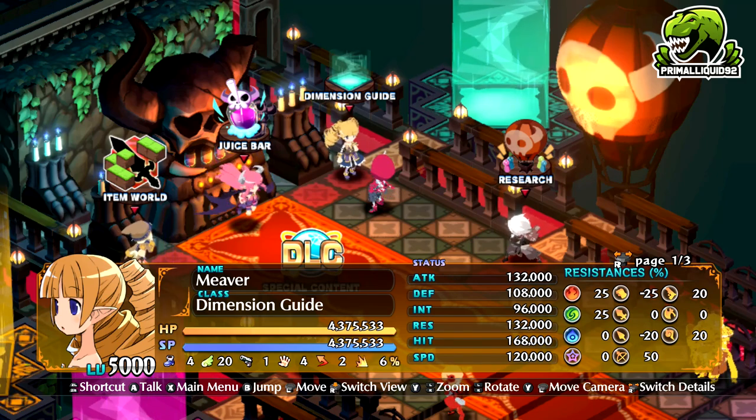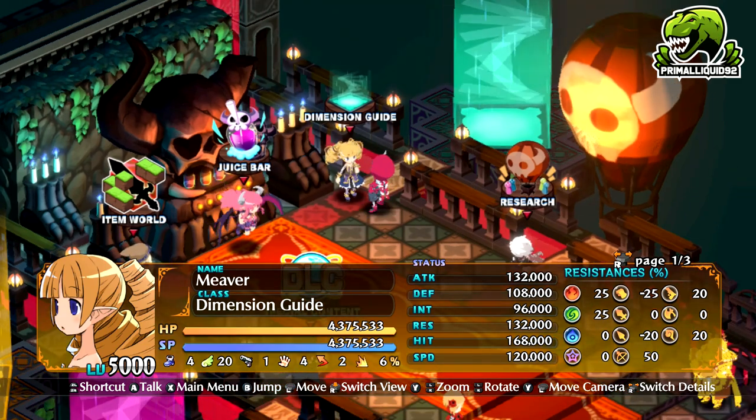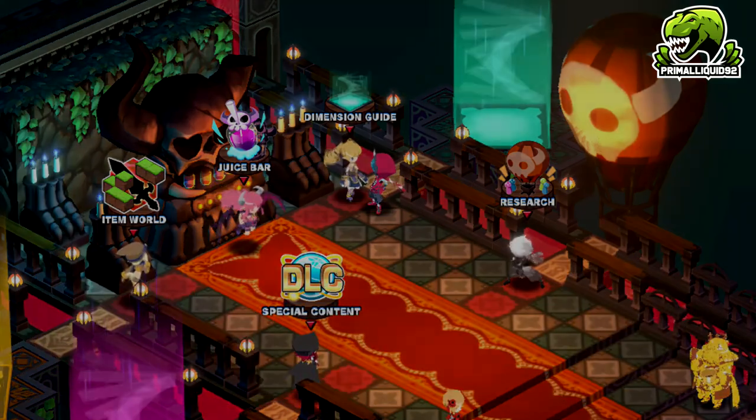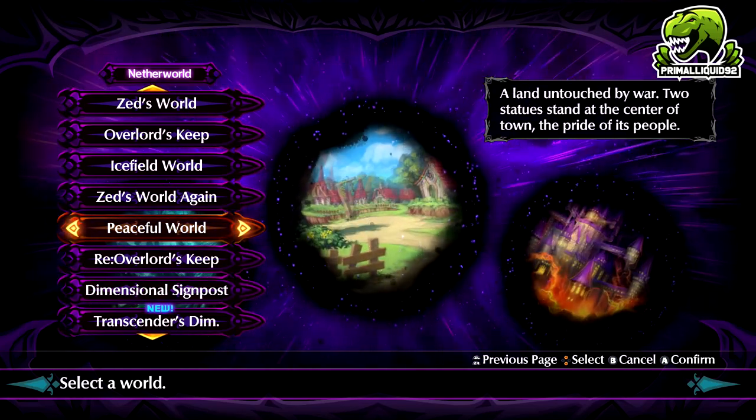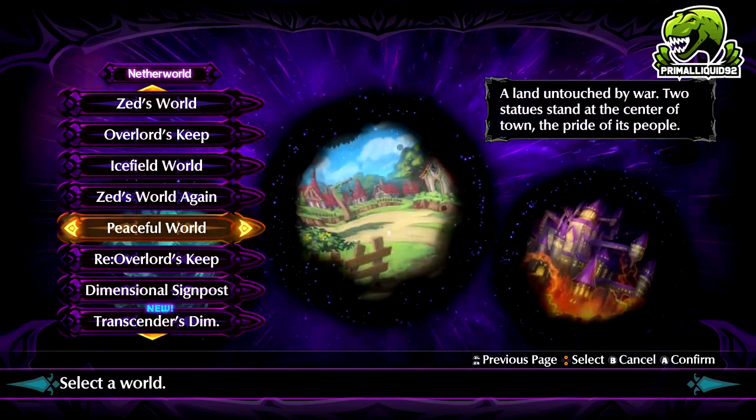But how do we actually unlock it? Well, first things first, you do obviously have to unlock Carnage mode first. I have already made a video on that if you want to take a look. But long story short: complete the game, complete the side quest, pass a bill, and that will unlock Carnage mode for you.